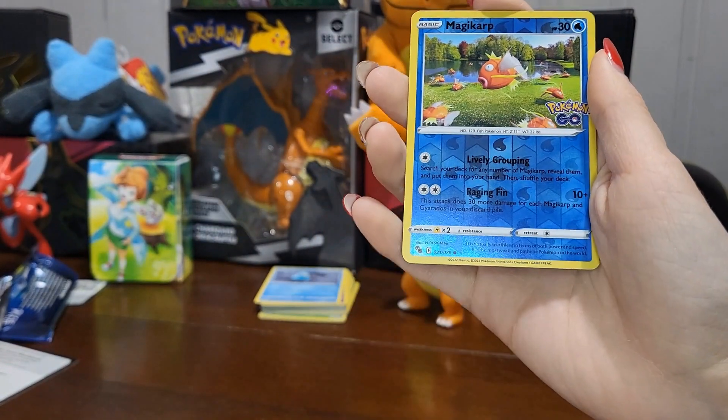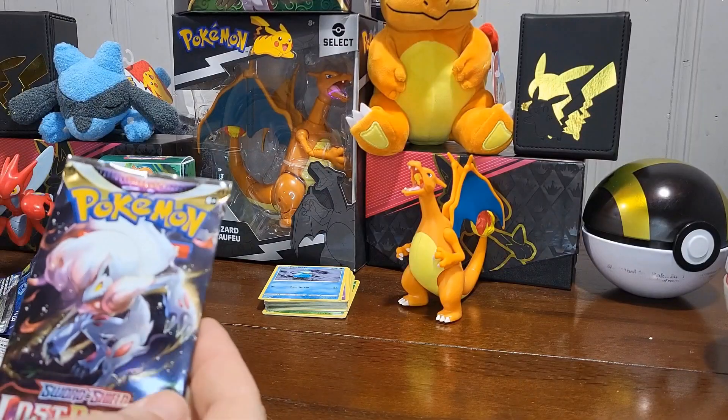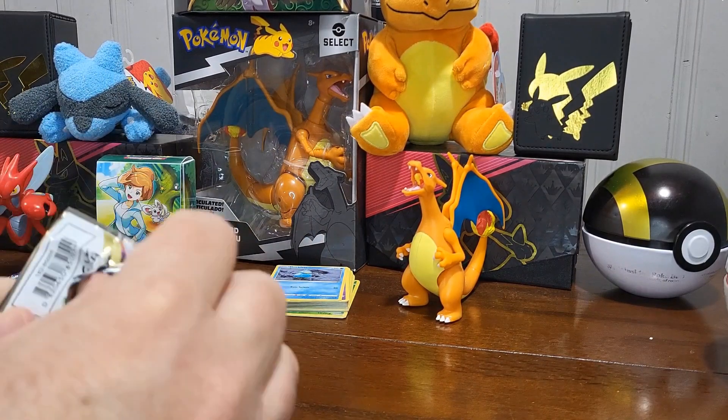A reverse holo Magikarp and a holo Melmetal from the Pokémon Go packs. Now moving into Lost Origin — see if we can't get that full art out of there.